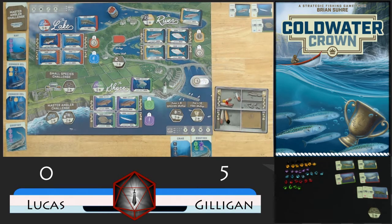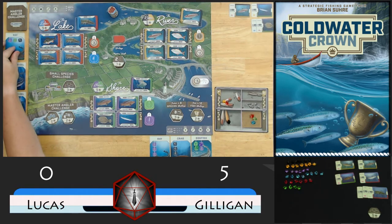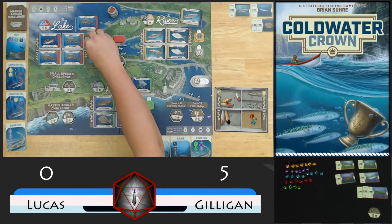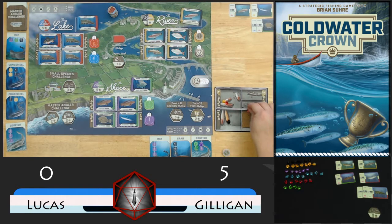I'm going to go ahead and load up here and try to fill up zone 3. Gives us something to work with. And then I think I'm going to go ahead and take this ray just so that we've got some master angler fish to put our tokens on. And then we will pull the red - get rid of one red from each location on our player board. And that's going to bring it back to Gilligan's turn. He's still got more fish than we do.